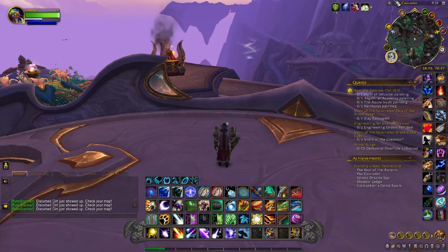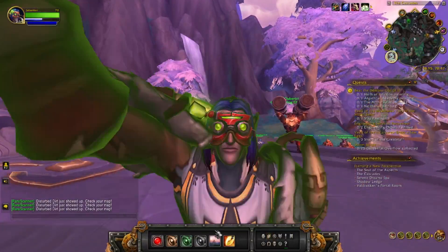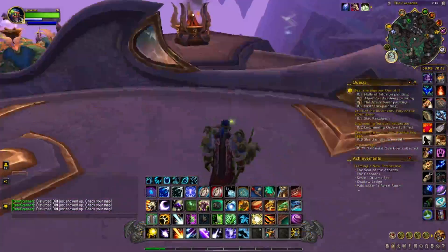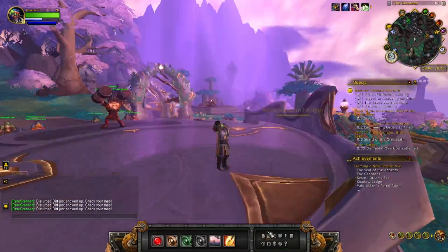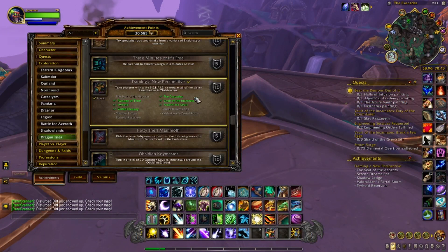The next location is The Cascades, located right down here. We look for our light — it didn't give us credit so you've got to be pretty precise. Move just to the right a little bit, try again, and it gave us credit that time. The Cascades — we're good to go.